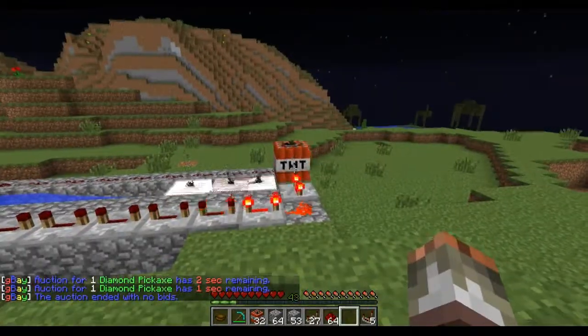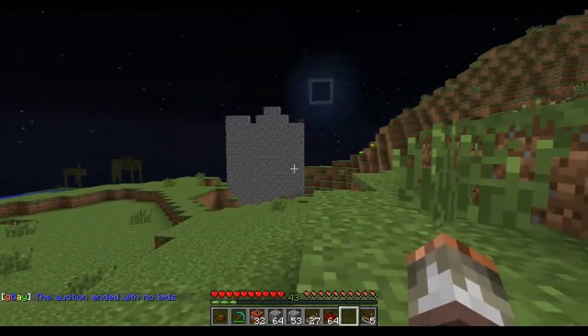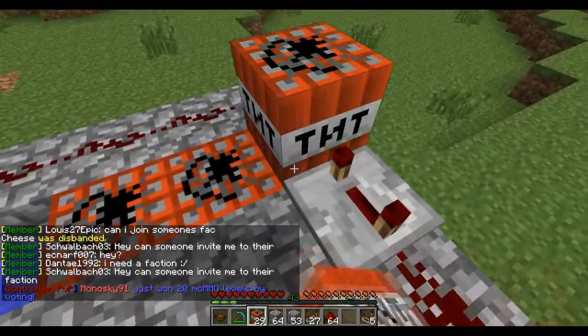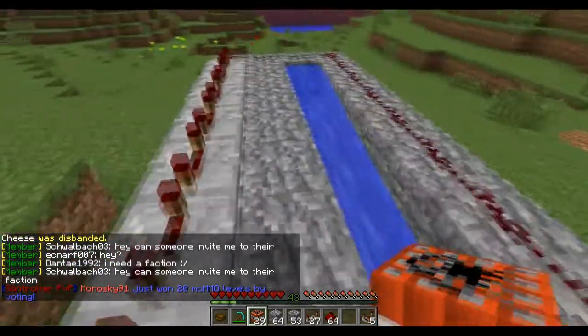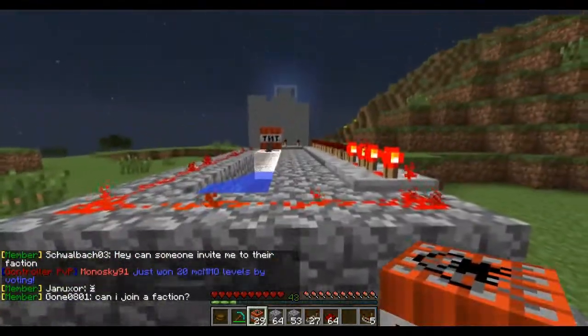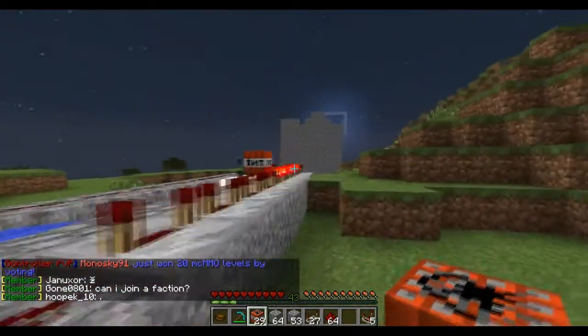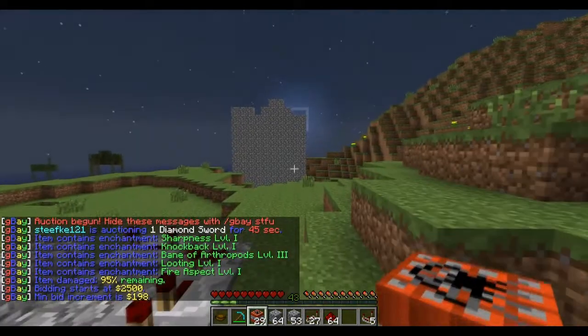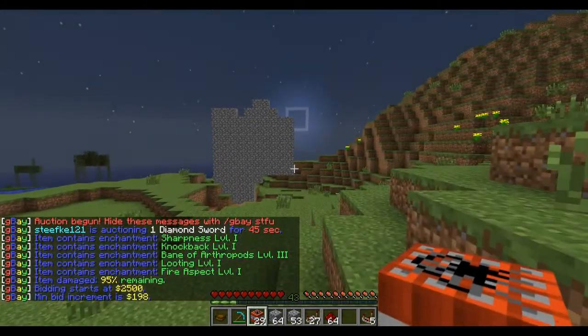In this instance I used 3 blocks of TNT to power the shot. As you can see, the TNT went miles over, which means that we need to reduce the power. To reduce the power, simply lower the amount of TNT that you place in the water stream. Once you've changed the strength of the shot, simply press the button again and gauge whether or not you need to alter it again.